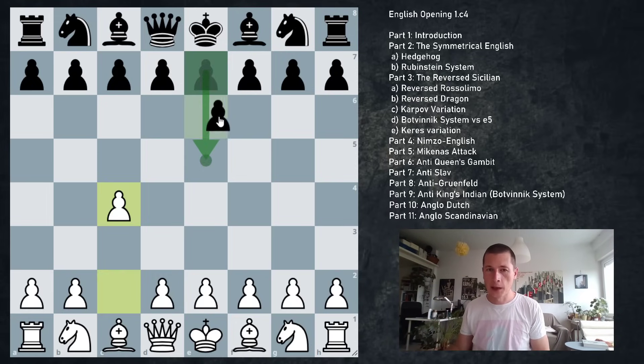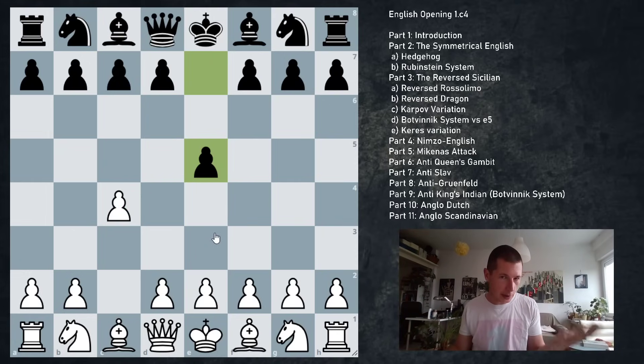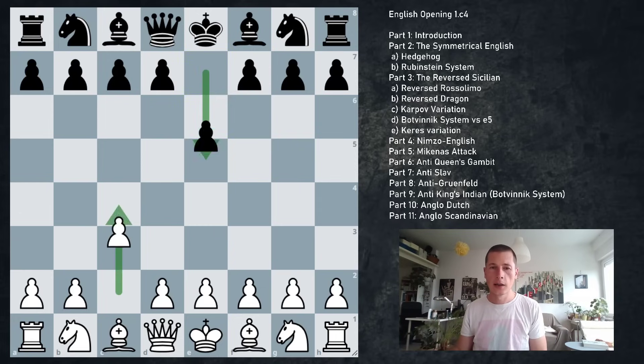For example, if black ever plays the move d5, we have the typical Sicilian advantage where white trades off the c pawn for a central pawn, giving white an extra pawn in the center. That's why it's important to think of this as the Sicilian defense, and not overwork your mind with a million names of different openings like the four knights, two knights, three knights, Keres, Karpov, whatever.